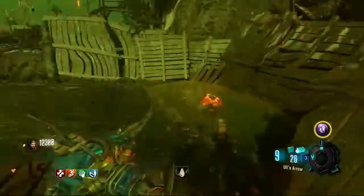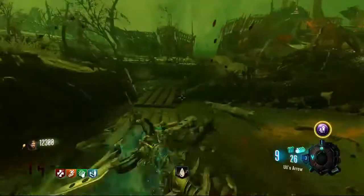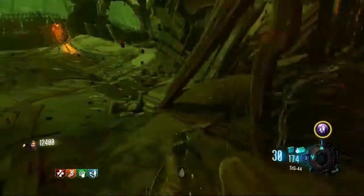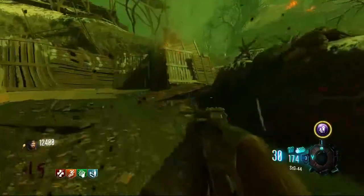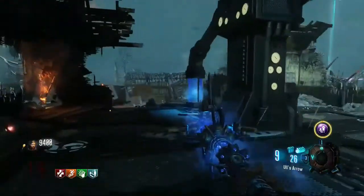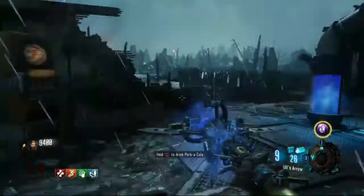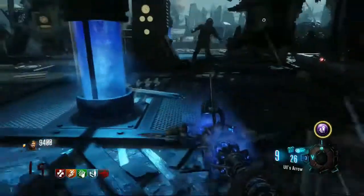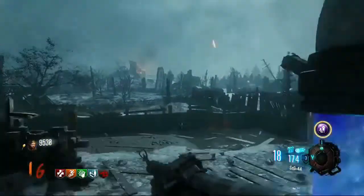In Black Ops 3 they don't have Semtex in zombies, which is weird. But in Black Ops 2 they had Semtex, and if you get the golden shovel you could get these red dig sites that give you extra perks. To get the golden shovel you basically just dig approximately 20 to 30 dig sites, and then if you go to a dig site on blood you get extra profiles. But before doing that, you could throw Semtex at certain dig spots to get it easily.